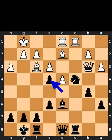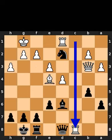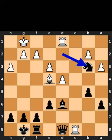Black takes the knight on e4 using the pawn. White takes the pawn on e4 using the bishop. Black takes the bishop on d2 using the knight. White takes the rook on c8 using the rook. Black takes the rook on d8 using the rook.